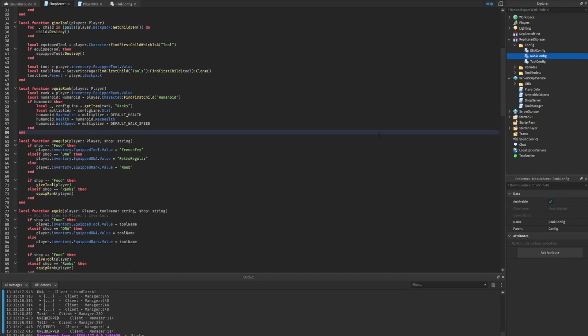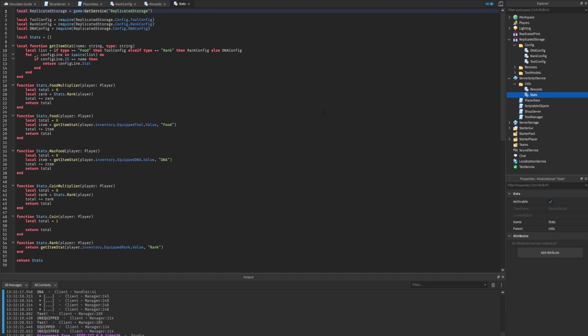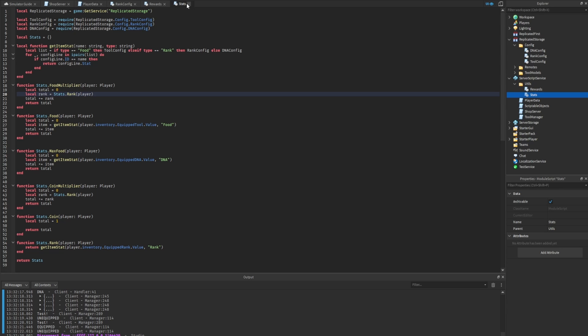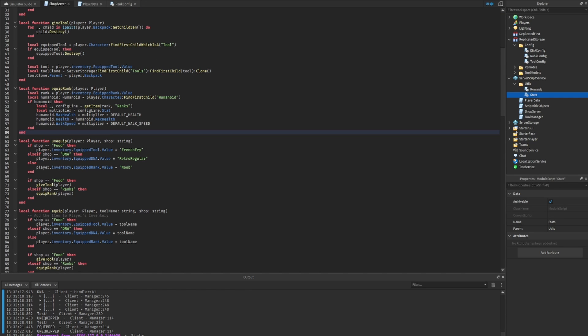You might be wondering when we'll implement the system that modifies food gained per click based on rank — we actually already did this in the last episode. Going into the utils folder and looking at rewards and stats, the food multiplier already takes rank into account. We do also need to add damage, but since we haven't set up a PVP system yet, we'll do that in a later episode.